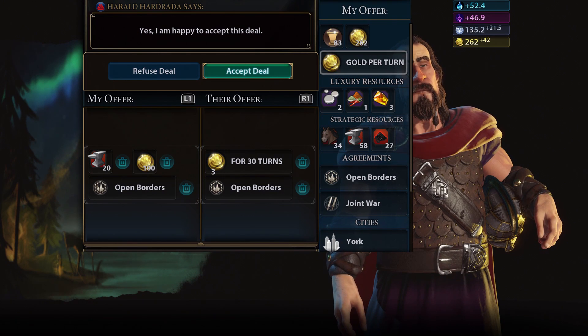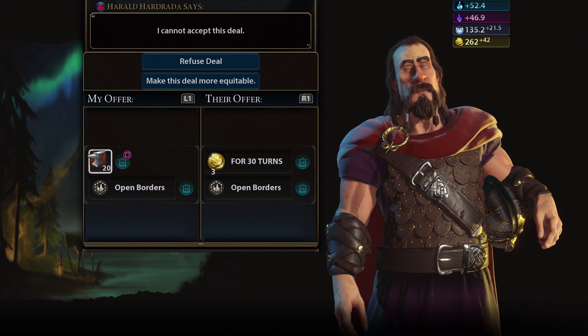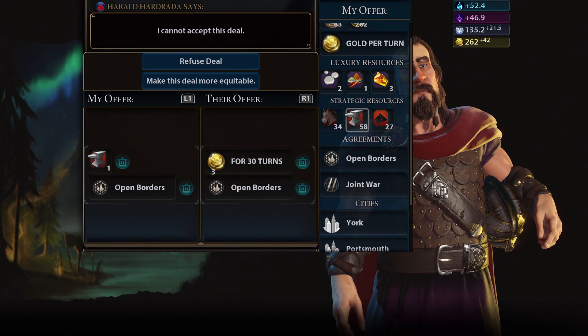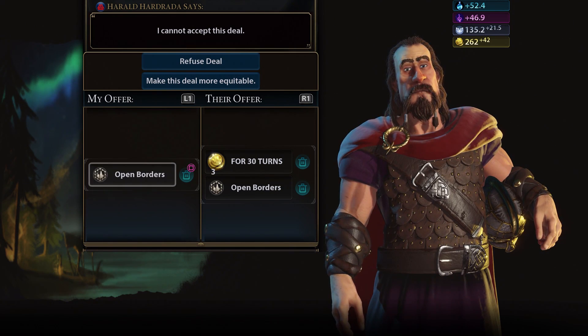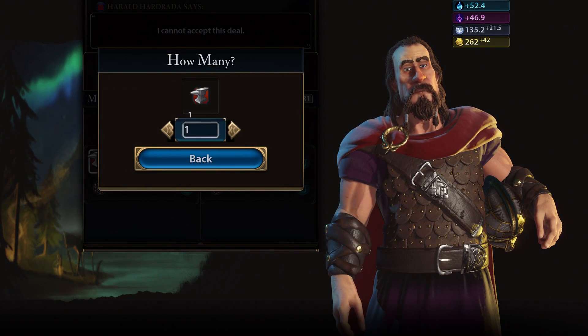Are we gonna give him iron? Do we need it for our troops? Let me check how much we have. We have enough I suppose, if he wants some iron. It's kind of difficult sometimes to do things with the controls.